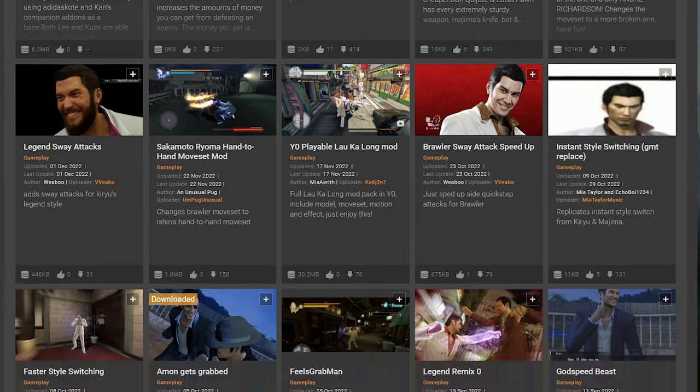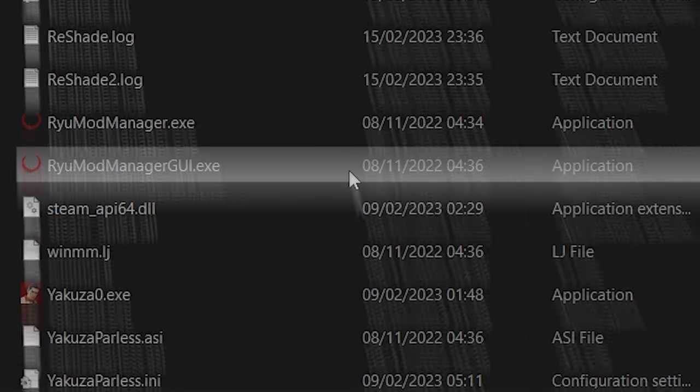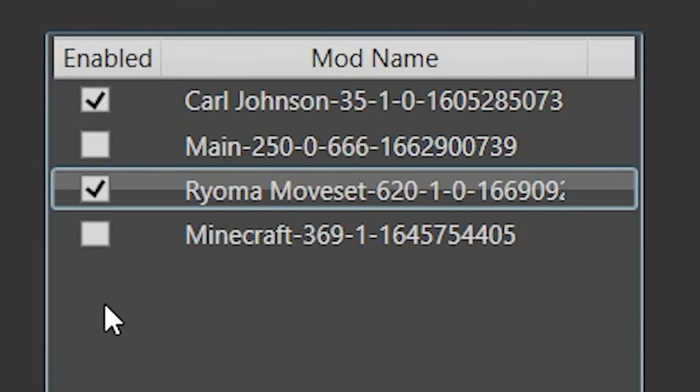Moveset mods are installed the exact same way, but as far as I know, you can't manually install them. What if you have too many models and movesets in your mods folder? Click on this program and it'll give you a list of all your mods. Here you can sort by priority or uncheck what you don't want to use.